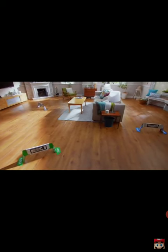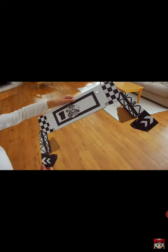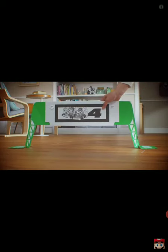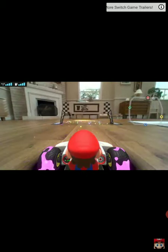Creating a course is easy. Just assemble the four included gates, place them, and drive through them in numerical order. The path you take becomes the course — just like that.